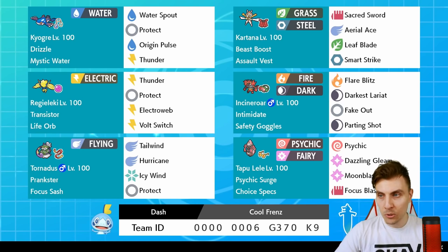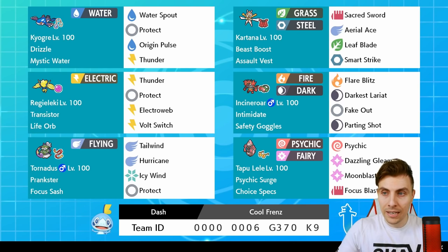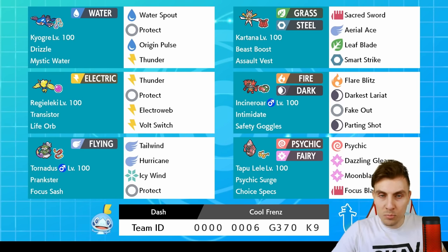This is the team we're featuring today. Here's the rental code — as always we'll have a couple of games and I'll throw the code up at the end. We've got the Assault Vest Kartana, Life Orb Regieleki — we don't see that too much anymore; Magnet or Focus Sash are probably more preferable, but you get a bit more power with Regieleki, and with Thunder taking advantage of the rain.